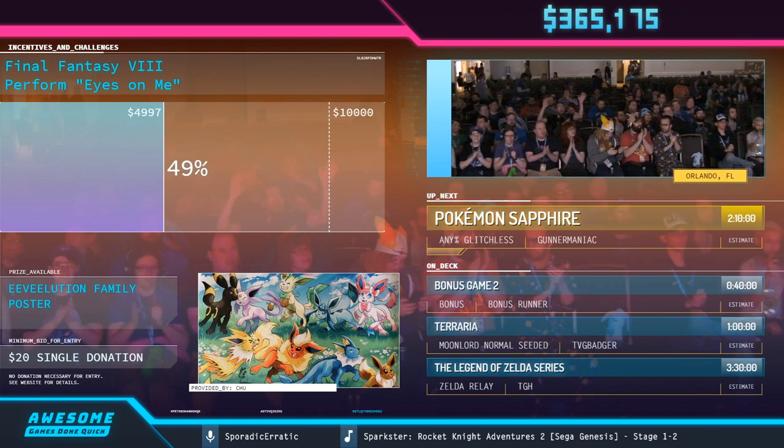Without further ado, we're going to throw it over to the front where we have Pokemon Sapphire coming up with Gunnar Maniac. What is up, GDQ 2020? I am your host, Sporadic Erratic, otherwise known as the Floppy Hat Girl. Coming up, we have an amazing run.